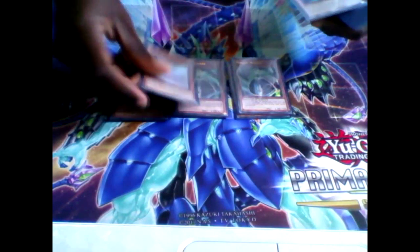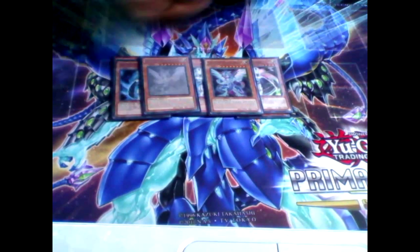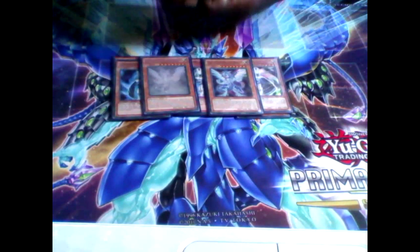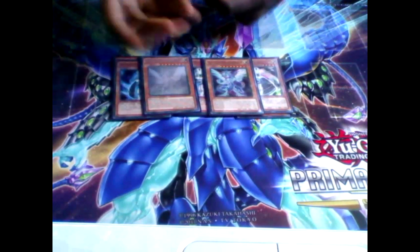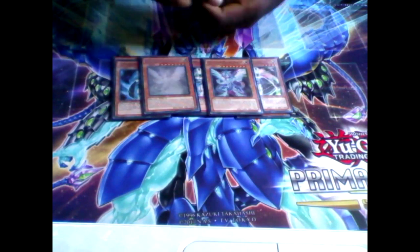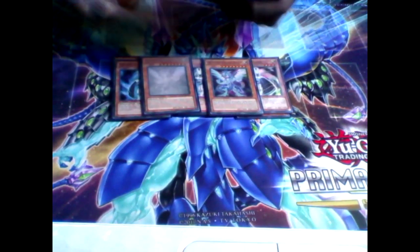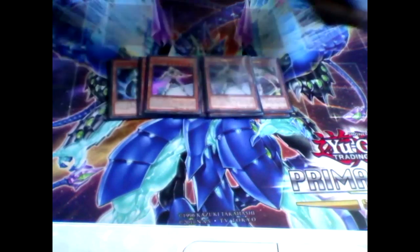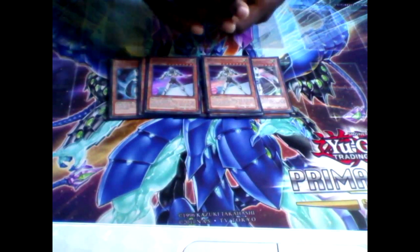Then next we have two Galaxy Eyes Photon Dragons. I was running this at three, but I cut it down to two with the new Felgrand support because I didn't want to clog with Galaxy Eyes in hand. With this new build, two is basically all you need. You could get away with running one, but I run two for the fact that if I want to go into a Prime Photon and try to OTK, I don't do half damage. That's the reason I'm running two of him. Feel free to run one or two, or maybe even Blue Eyes if you so wish. Then we run two Galaxy Knights. Don't really need three for this build, but you need two at least — special summons a Galaxy Eyes Photon Dragon from the Graveyard whenever it's normal summoned.